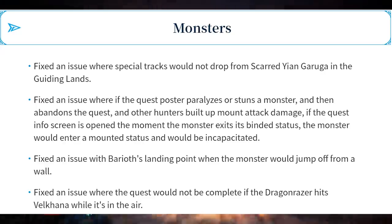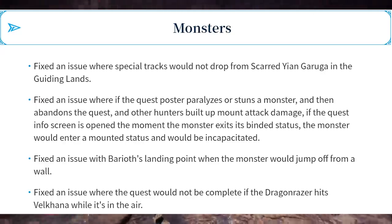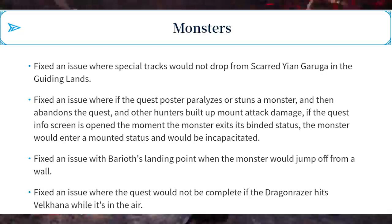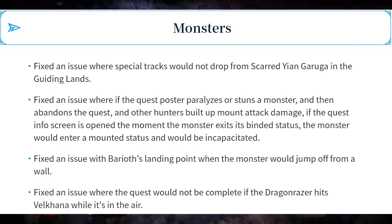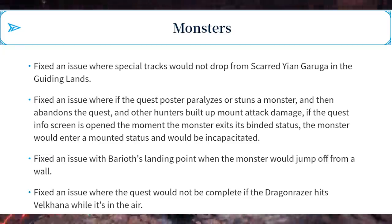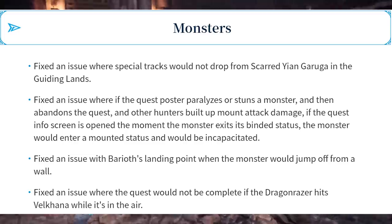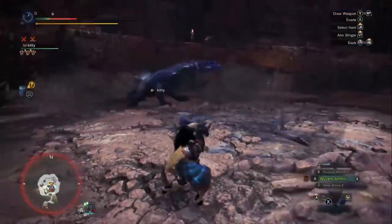Number three: fixed an issue with Barioth's landing point when the monster would jump off from a wall. Number four: fixed an issue where the quest would not be complete if the dragon razor hits Velkhana while it's in the air — that would be annoying. Number five: fixed an issue where Velkhana would not move its gaze body to the player's direction.